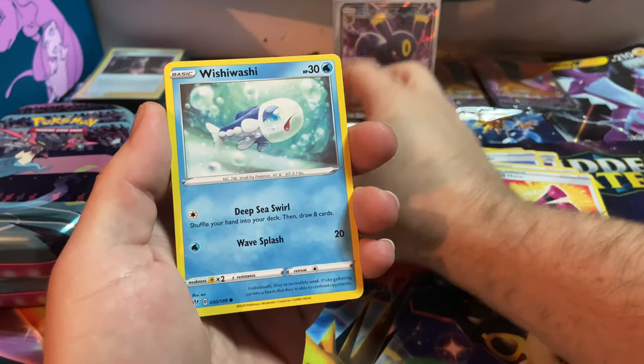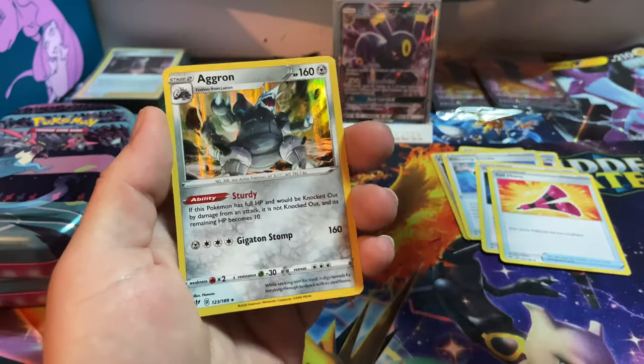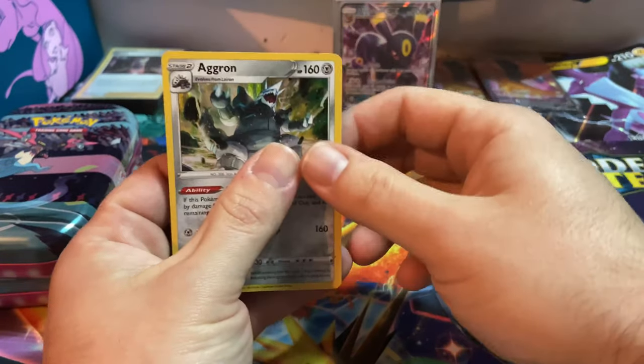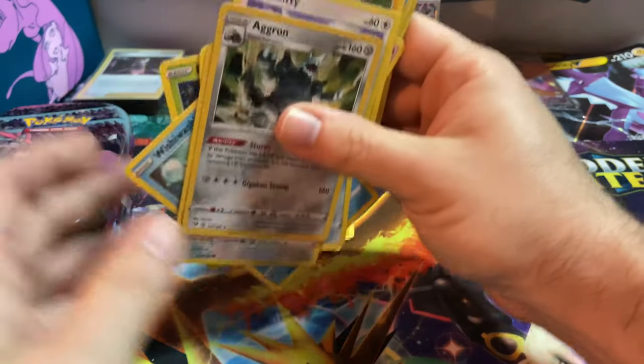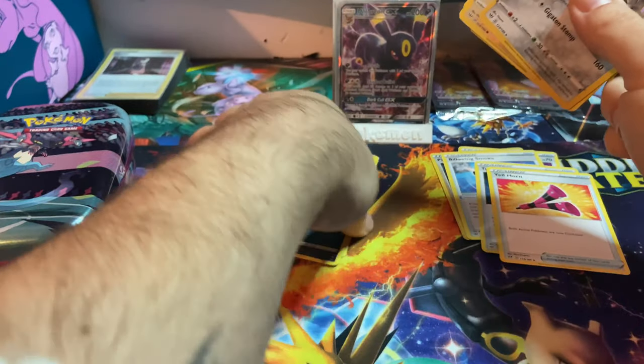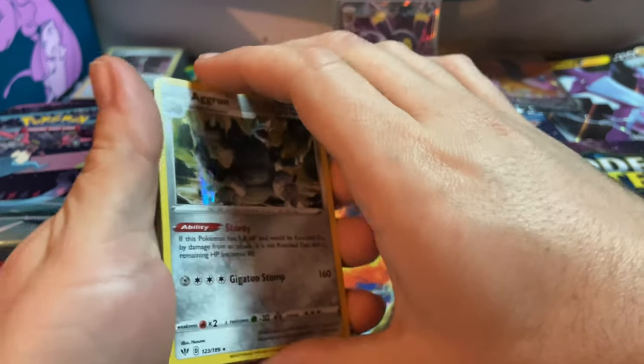Skiddy, Rowlet, Wishiwashi, Cutiefly, Rookidee, and an Aggron for the rare - or holo. Let me fix these a little. I do think I needed the Aggron though.